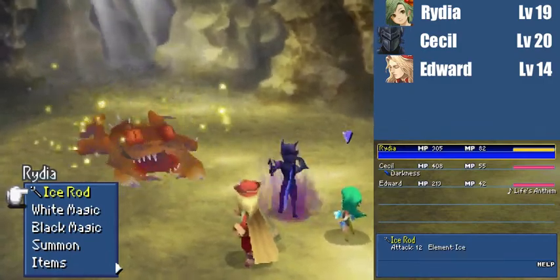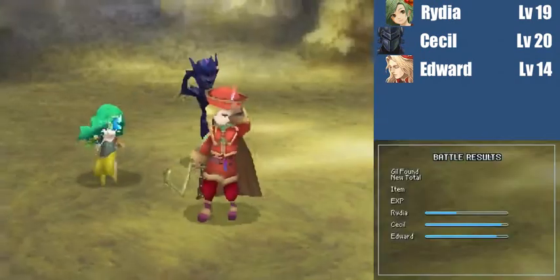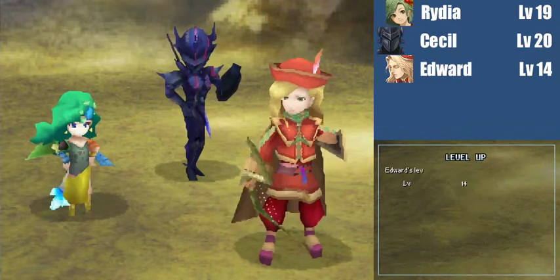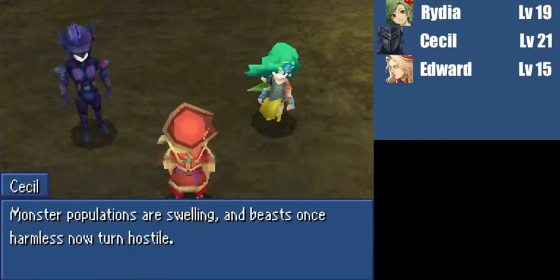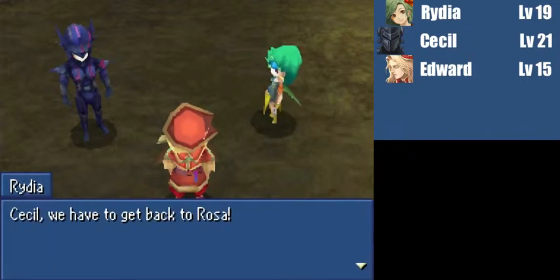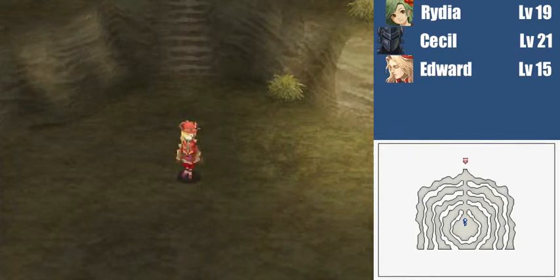Holy crap, I made that harder than it needs to be. I'm so sorry, Rydia — I did not mean to stab you. But alright, Antlion is dead. Level up — Cecil levels up and Edward levels up. Cecil is level 21, Edward is level 15. Hooray! And we have our Sand Pearl. Gotta get back to Rosa, but this episode's gone way too long — we'll have to do it next time. We actually are going to have to do it next time.